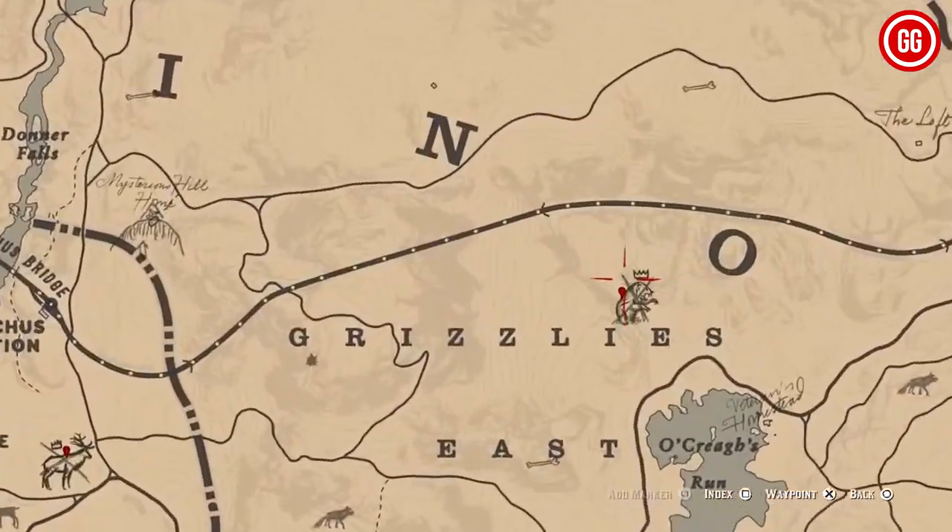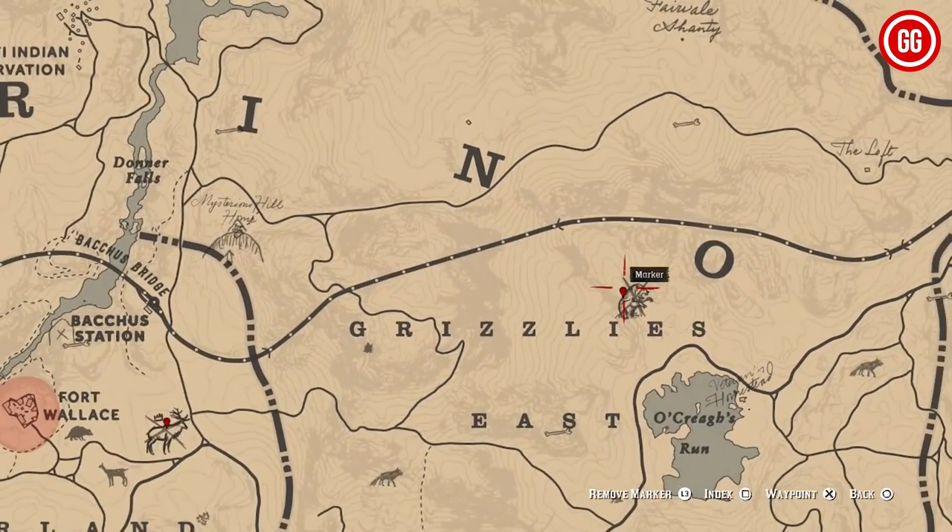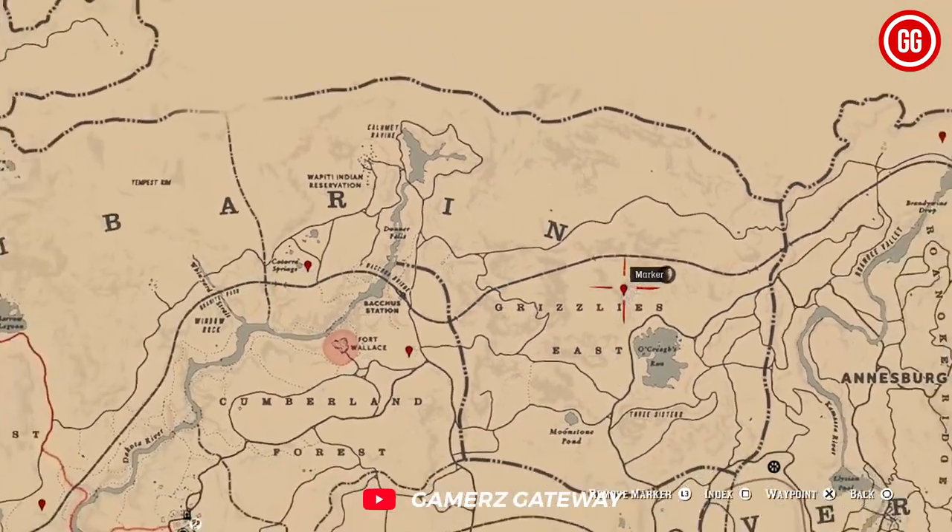Next up, we're going even further south to Fort Wallace, where you can encounter the legendary alligator. It's hard to miss, trust me.